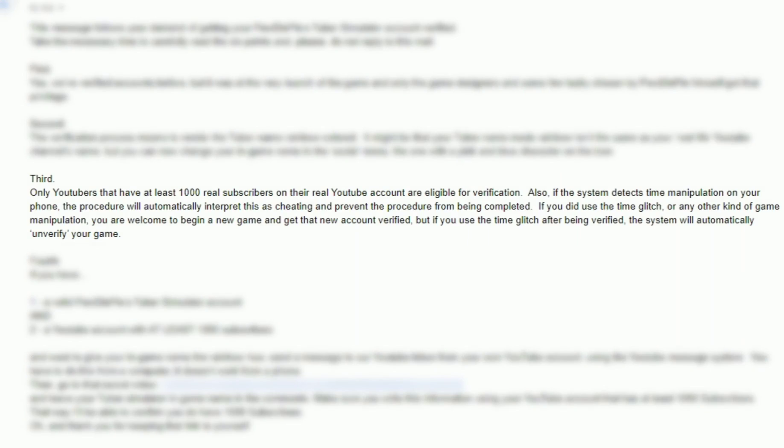Also, if the system detects time manipulation on your phone, the procedure will automatically interpret this as cheating and prevent the procedure from being completed. If you did use the time glitch or any kind of game manipulation, you're welcome to begin a new game and get that new account verified. But if you use the time glitch while being verified, the system will automatically unverify your game.